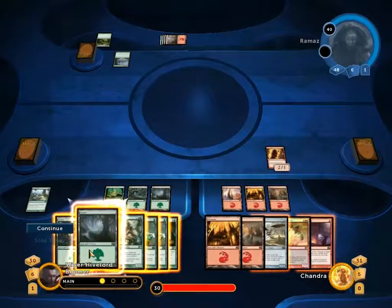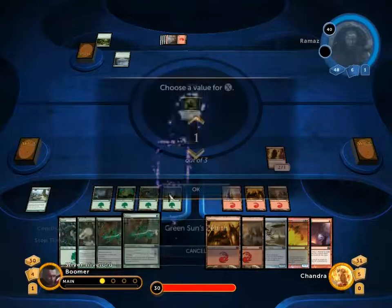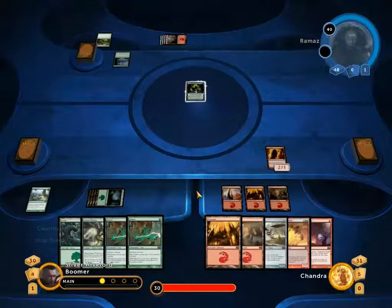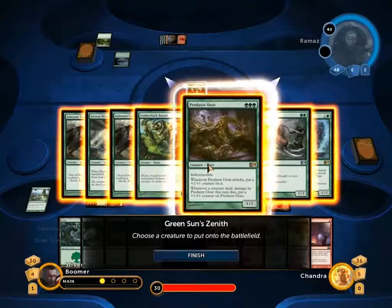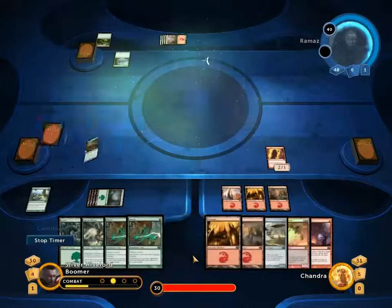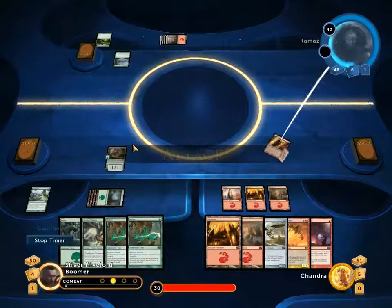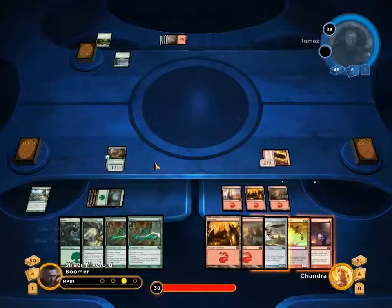What have I got? Another Rankler. I'll Green Sun's Zenith for the full amount and let's see what I've got available. I could go Leatherback Baloth, but he can't kill the Predator Ooze. We definitely go for the Predator Ooze, because then I can just stick two Ranklers on it, and I don't think there's anything at all he can do about that — it's just going to keep getting bigger and bigger and bigger.